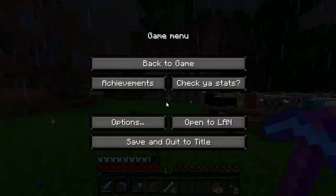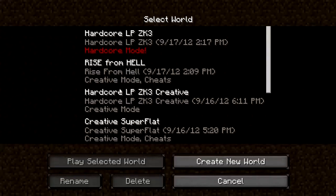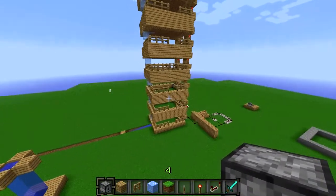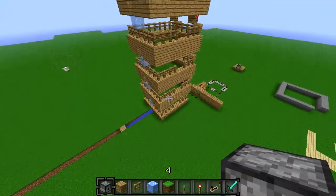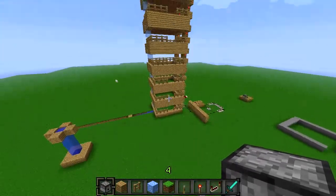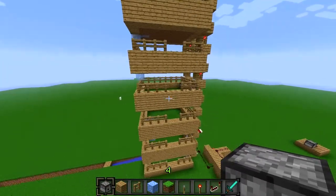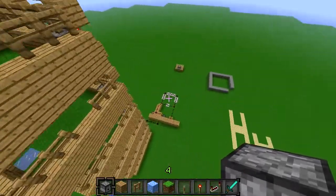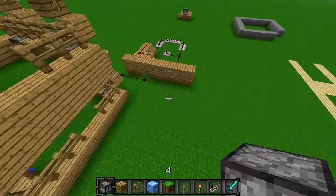I'll just swap over to my creative world now. Basically this is it. As you can see, there are eight different pads that go from the bottom to the top. Pretty much I will have sheep in these pads, and down here is the redstone. And it's pretty simple redstone.